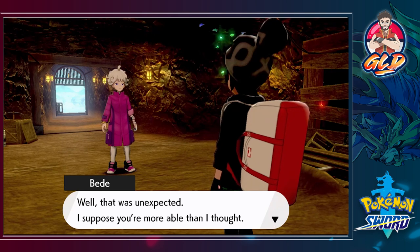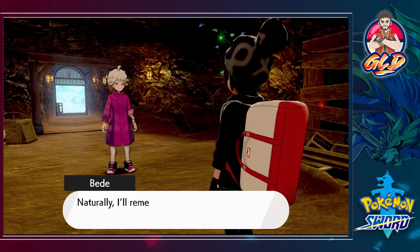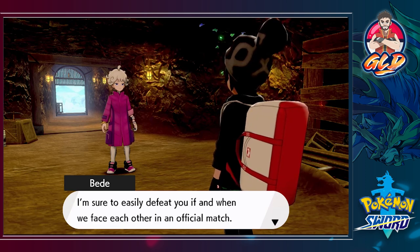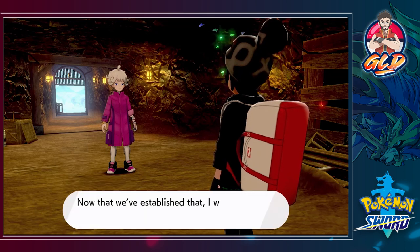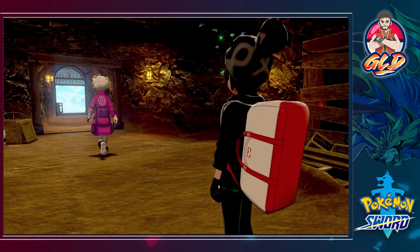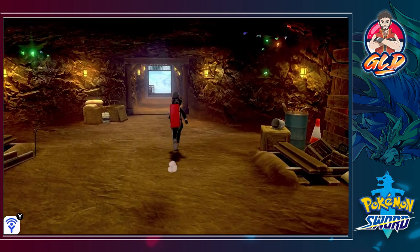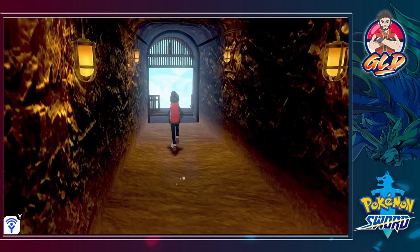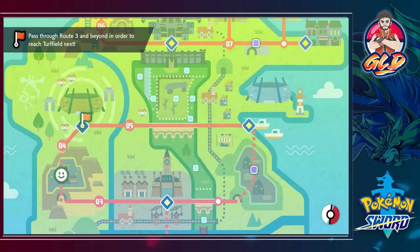Bede says that was unexpected and he supposes we're more capable than he thought. He'll remember our battle style and strategies so he can more easily defeat us in an official match. He's gathered every Wishing Star in the area. We grab an item right there — a bag of Stardust, not the wrestler, just stardust. We are finally out of the Galar Mine.